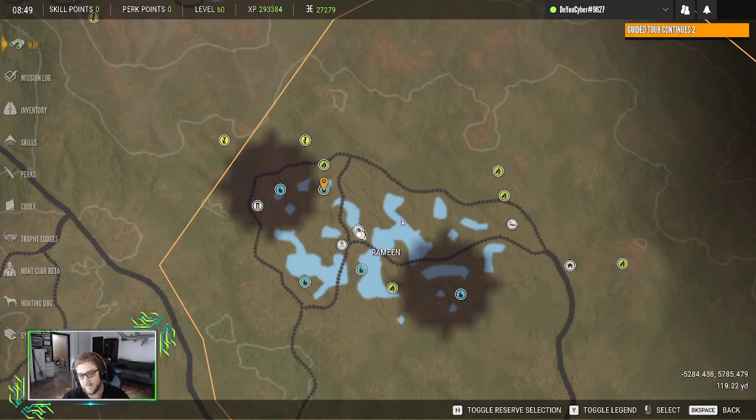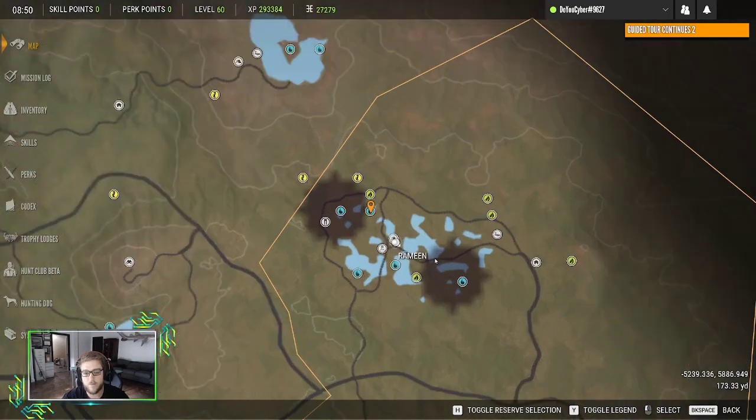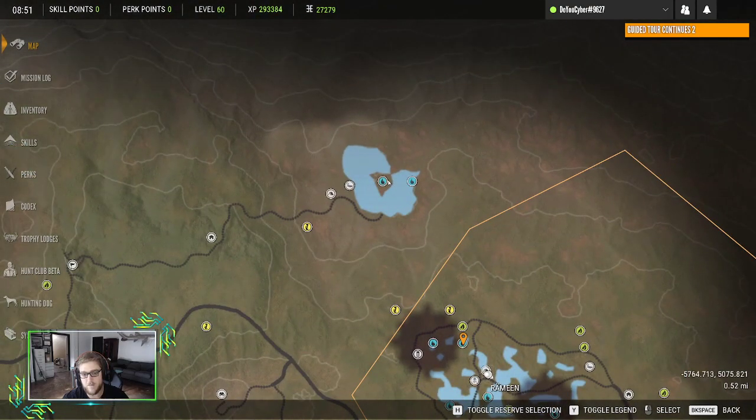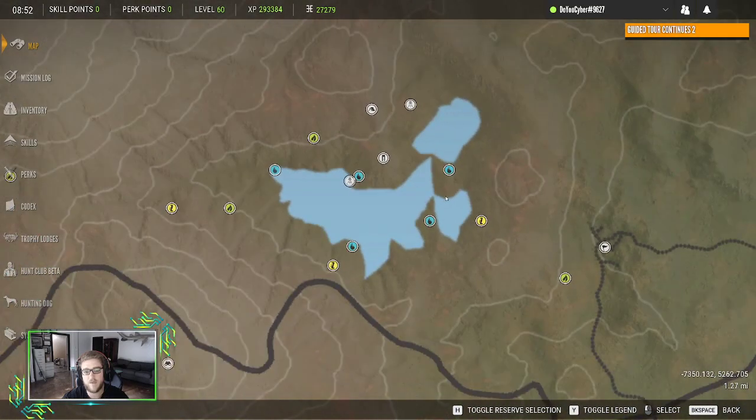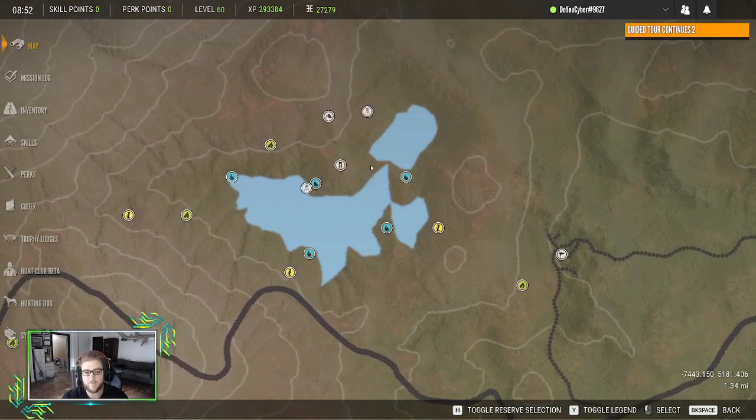If you have a need zone that's within 150 yards of your tent, you can blow that zone away and it'll reappear somewhere else. There's always going to be a set number of zones per area and they will come back, but it takes a while. Just north of this I've only ever seen two at a time. I'm set up with a tent and a tree stand overlooking two need zones — I had one on the south and one on the north and that worked out really well.